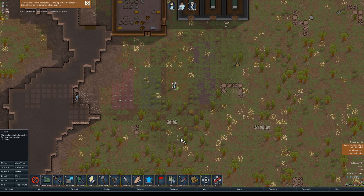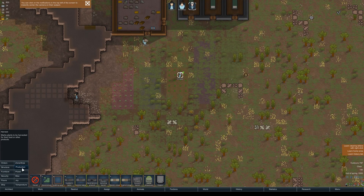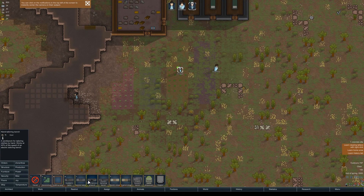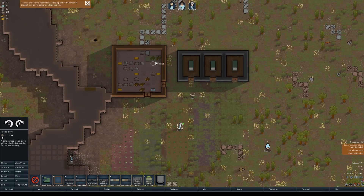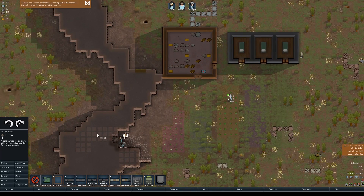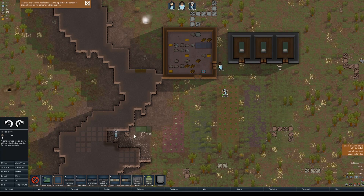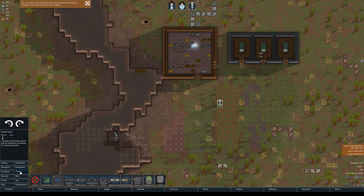You also need to be able to process the food. To do that, go to Production — not Furniture, but Production. You have a butcher's table, an electric stove, and a fuel stove. You can start with a fuel stove and put it in an indoor space. This becomes a work area for them to process and store food.